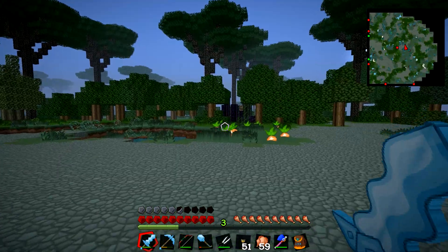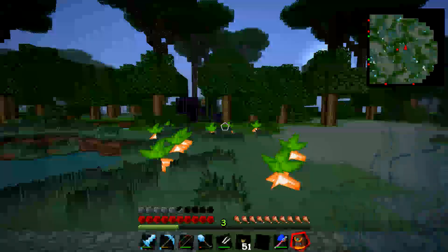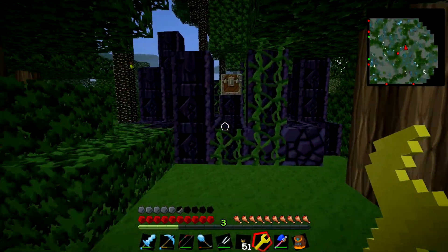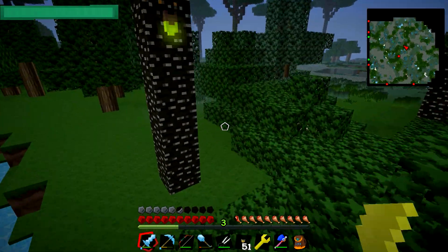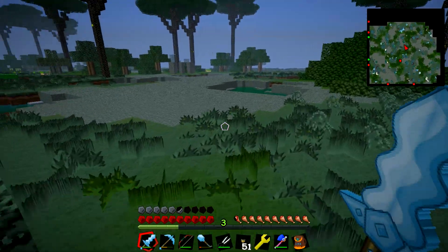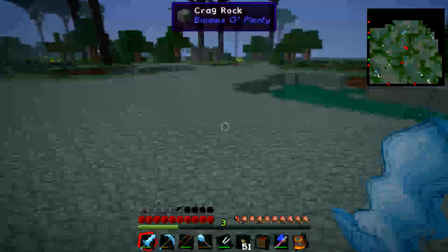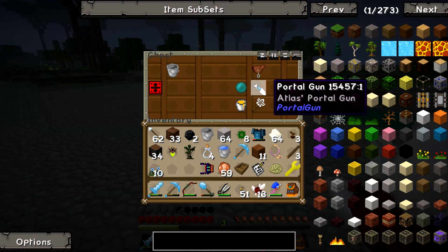A dungeon right here! Unlikely that we'll get a portal gun from it but you never know. Maybe we can be smart about this - get our force wrench, quickly run in, pick up, get out of there to safety, and we can explore it properly another time. Maybe get the weather spawner another time. Look at that - let's get in here and see what they've got in this chest. Oh, another division sigil. How do they not see that?